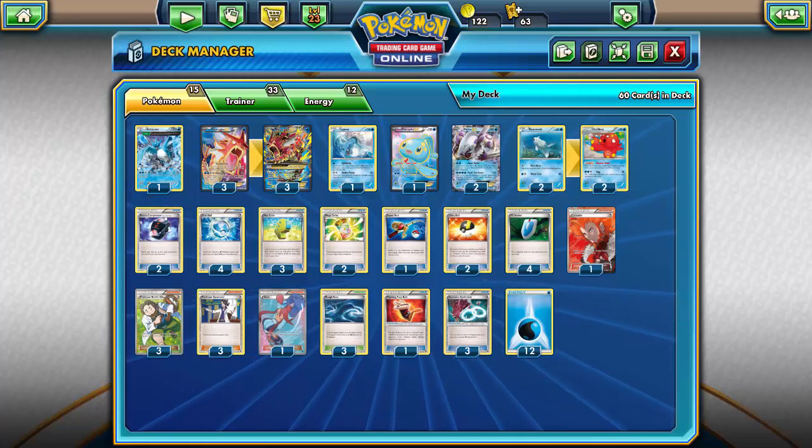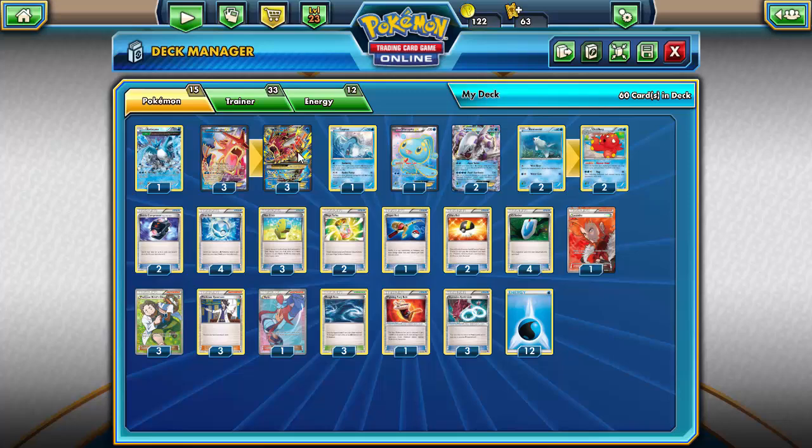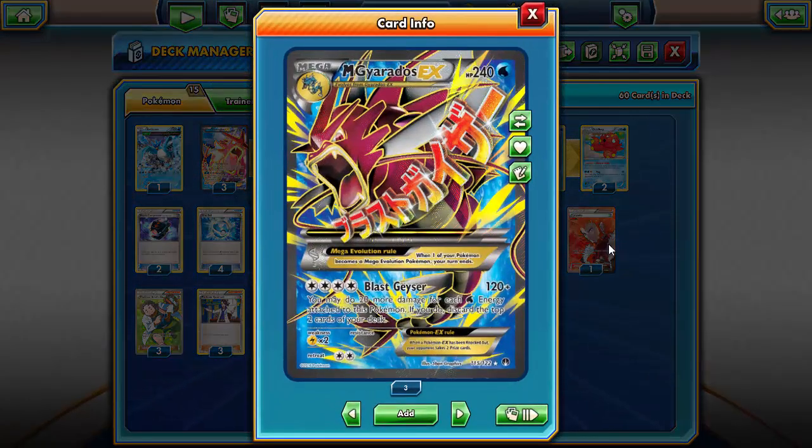Hello everybody, Sticks here at the Token Minorities bringing you another deck on Pokemon TCG Online. Today we have a deck centered around Mega Gyarados EX — 240 HP Water — with Blast Geyser for 120. You can discard the top two cards of your deck and do 20 more for each water energy attached to this Pokemon.